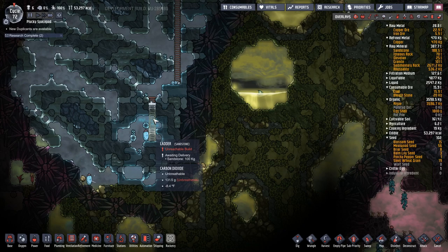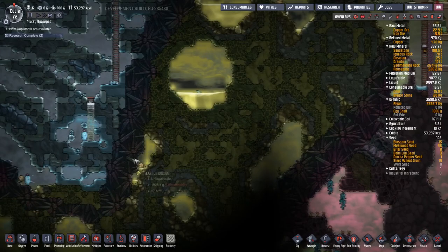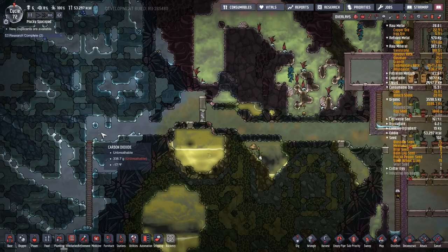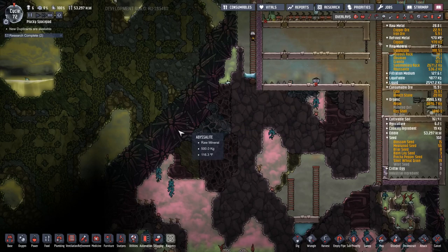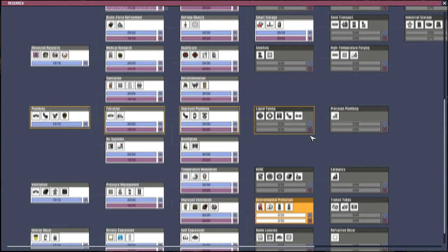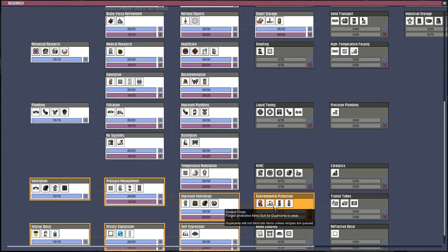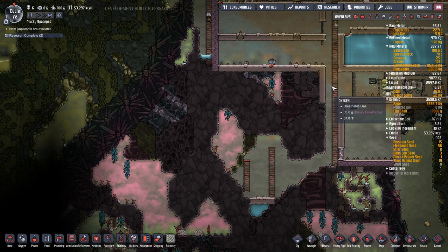I've got this schedule to be done. It's a long way from base, and there's carbon dioxide here. There's a lot of stuff we could mine over here, but what I want to do is make the exosuit - we're researching it right now - the exosuit forge, exosuit dock, and exosuit checkpoint.